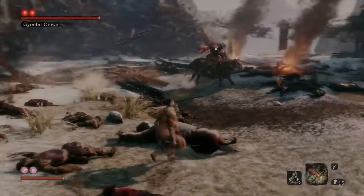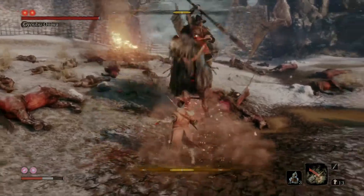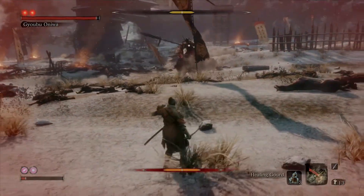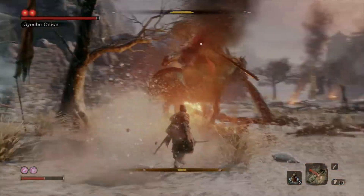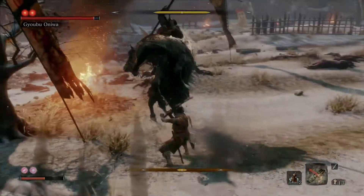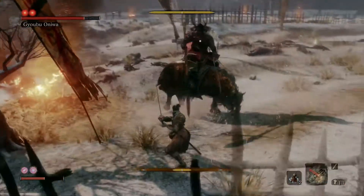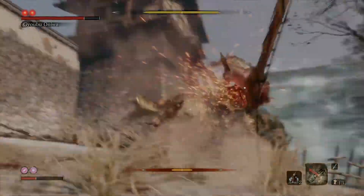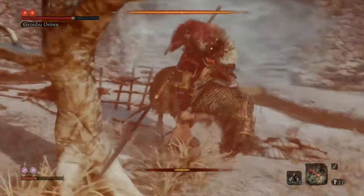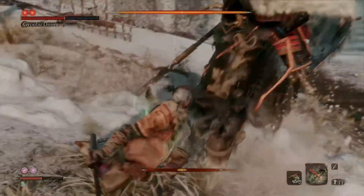Refraining from attacking right at the start to get all the dialogue in. His horse is very sensitive to firecrackers. He's attacking us with a giant spear — you can deflect his attacks, though the windups are challenging to anticipate. This fight is really a dance between deflecting when necessary and getting hits in when you can. Don't get too greedy with hits because he'll stab you with his spear. Throw some firecrackers to get the stun and land a lot of hits.